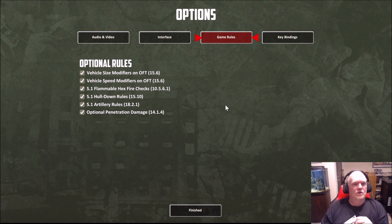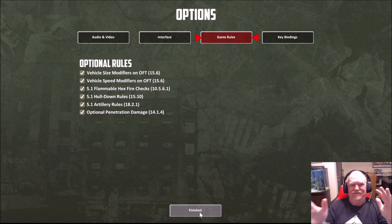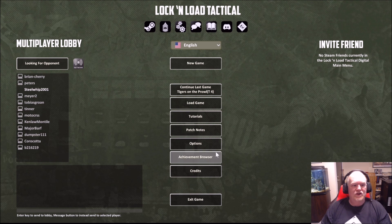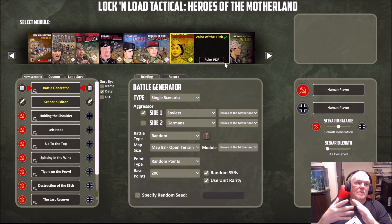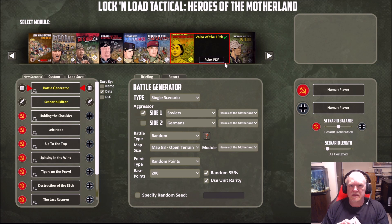The actual rules themselves are finished to the point where Tom could program them into the game, but we haven't got them fully edited yet. So under normal circumstances you would click on the rules PDF, it would take you to the library bookcase, and there would be the Valor of the 13th module rules. We're still editing and tweaking it, and hopefully within a week we'll get the actual rules PDF up. In the meantime, we've posted the rules on the Steam forums — just go look for Valor of the 13th, and David has put up a summary of what these new optional rules are.